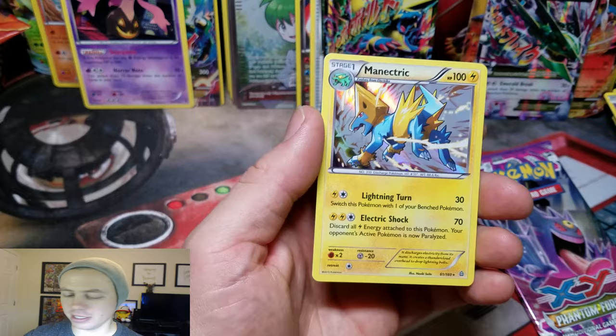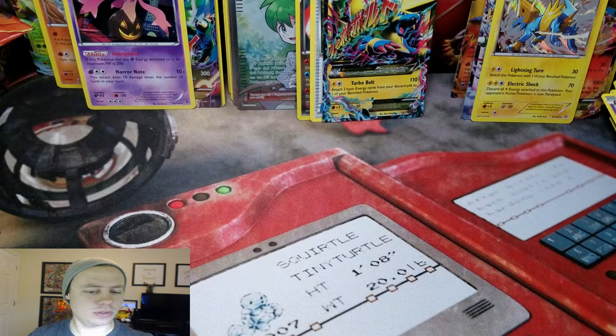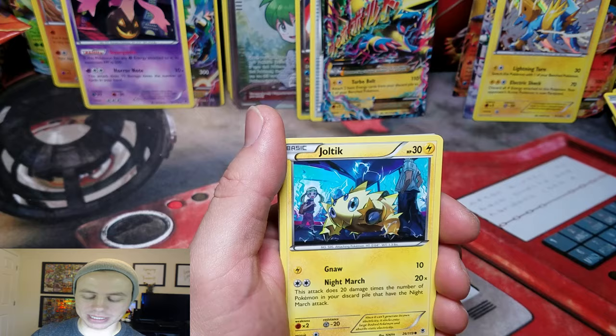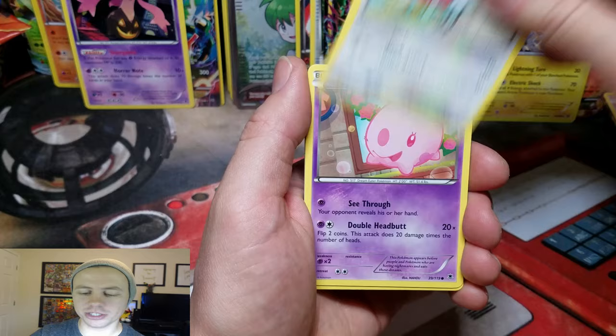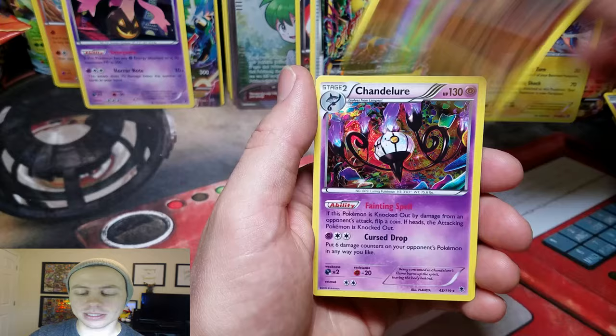Last pack — Phantom Forces. We've only gotten one Ultra Rare from Phantom Forces, and this will be our sixth Phantom Forces pack. So one out of six — it'd be nice to get another one. Joltik, Pumpkaboo, Raichu, Fletchling, Munna, Lumineon, Robo, Substitute, Tierno, Reverse Holo Raichu — and our last card of the video is... nice! A Chandelure Holo Rare — one of my favorite Pokemon. I always like seeing this card.